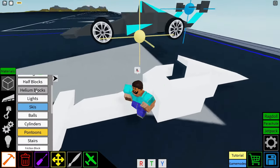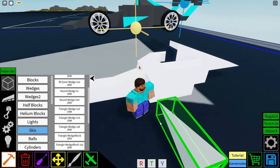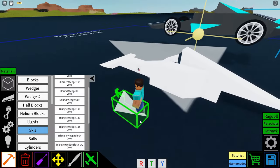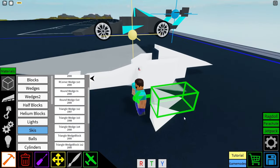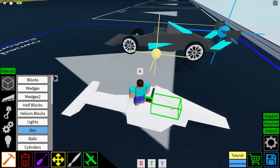Now moving on to the chassis again, we're going to wedges 2 and get triangle wedge 1x2s out, orientate them so that they're pointed backwards — kind of with the triangle side towards you. It's kind of hard to explain, but that's what it looks like. Place them just kind of next to your wedge 1x3.